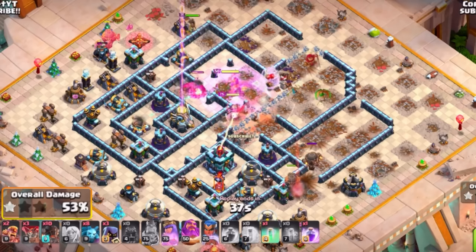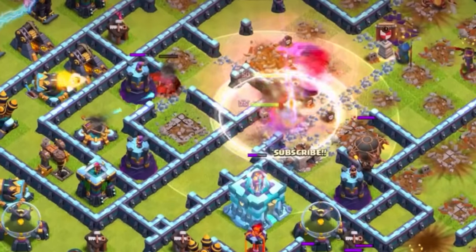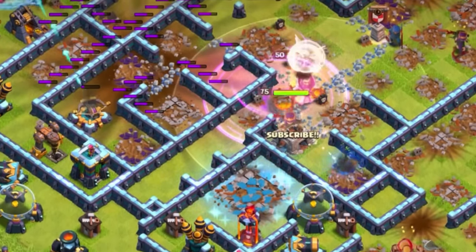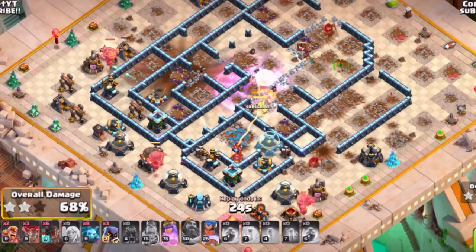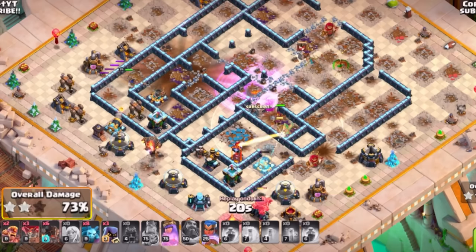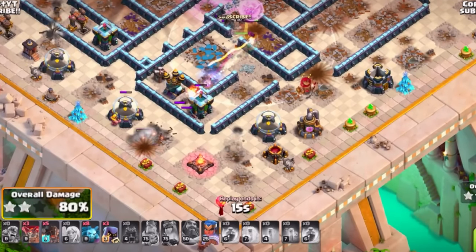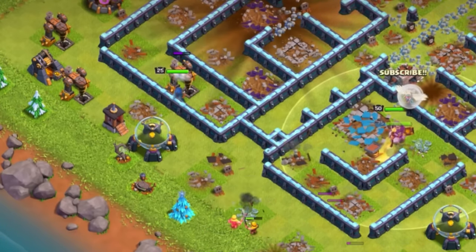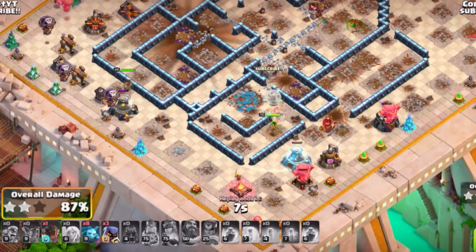Use the Grand Warden's eternal tome with the fireball to get huge value off the base, along with rage for the Queen. This helps you clear through the rest of the base. You've got your Royal Champion on the back end with rocket loons to support her. The seeking shield will clear out the rest of the defenses. Make sure you have enough cleanup with rocket loons, maybe some balloons and minions. This is a really dominant three-star strategy at Town Hall 13.